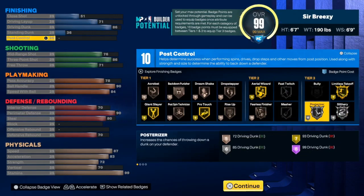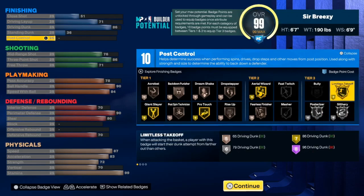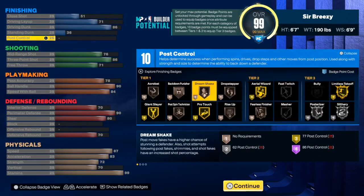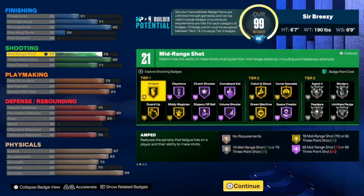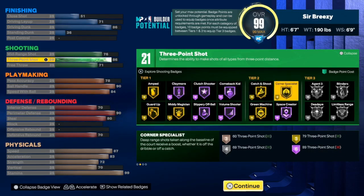For finishing, you don't really get nothing crazy. You get Posterizer on silver — costs six badge points — and Limitless Takeoff gold, Pro Touch, Giant Slayer. Nothing crazy, but the game is really balanced to me and I like it. Don't let anybody scare y'all with their opinions — the game's only been out for like three days, just relax.